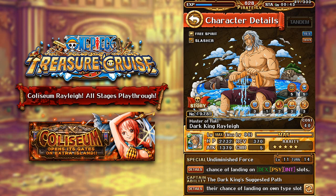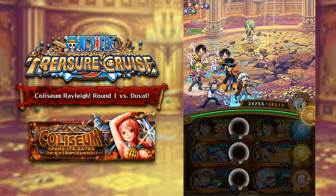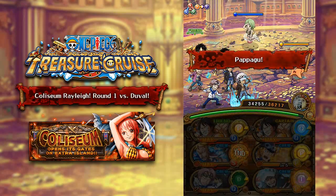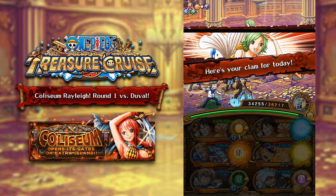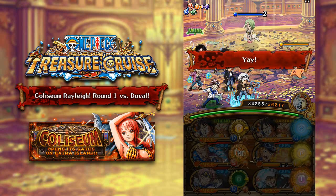Anyways, let's go ahead and actually jump in to each of these stages against Coliseum Rayleigh. Round number 1 is going to be against Duval. However, on the stage prior to Duval on round 1, we have Kami and we have Papagoo, so you have to deal with these two characters first.